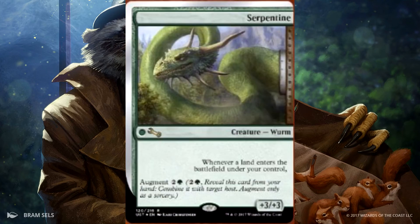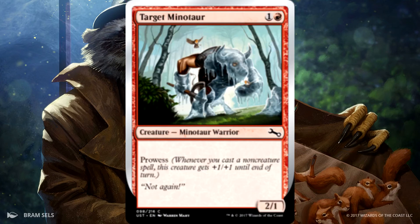And then Serpentine — whenever a land enters the battlefield under your control, it gets +3/+3 and has Augment for 3. Then we have Target Minotaur. It is a 2/1 for 2 with prowess — whenever you cast a non-creature spell, it gets +1/+1 until end of turn. And the flavor text says 'not again.'